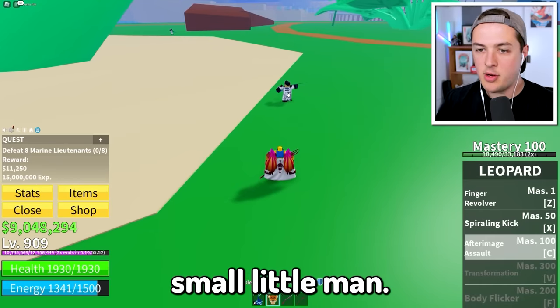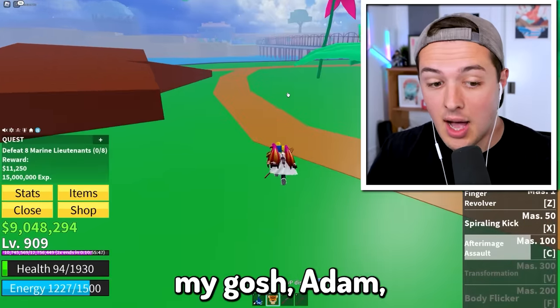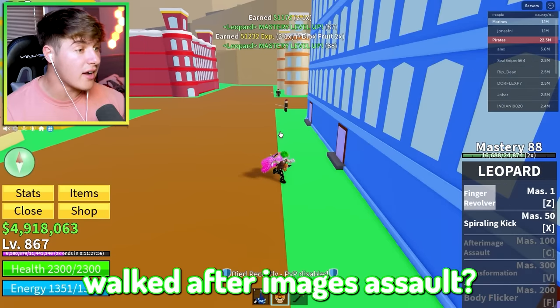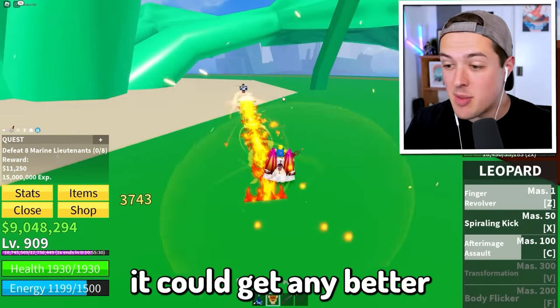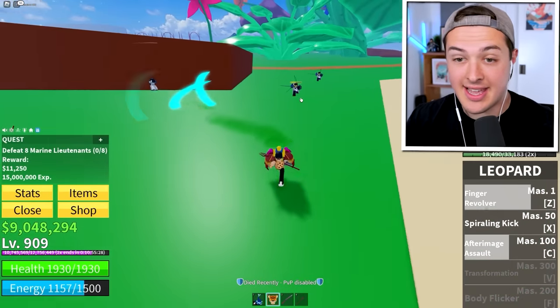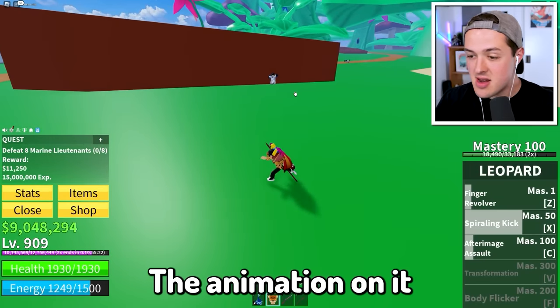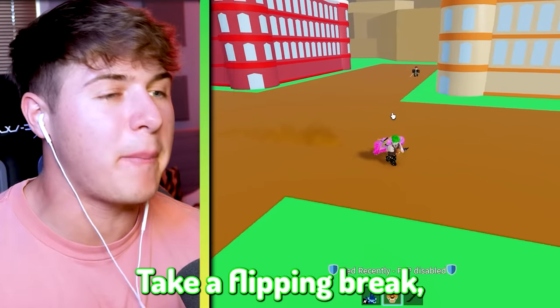Let's try to assault this small little man. Adam, I'm already level 100 on mastery! Wait, you unlocked After Image Assault? I didn't know how it could get any better than Finger Revolver and Spiraling Kick but it does, it definitely does. The animation on it is incredible. How are you already level 100? Just stop and take a break!